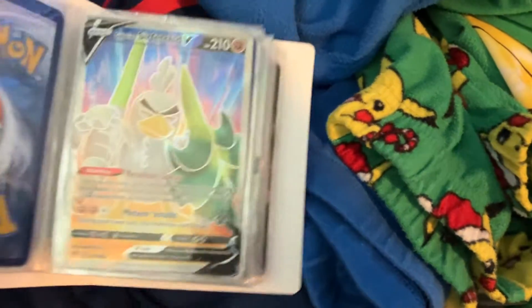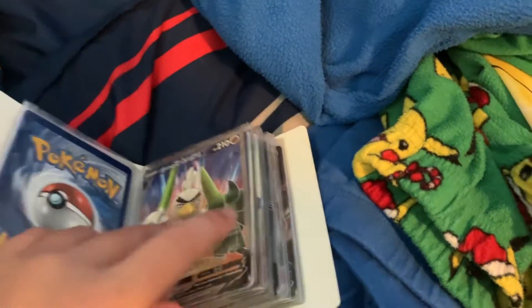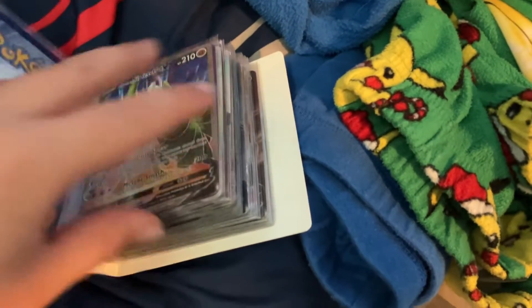I got Snorlax GX. I got this guy that's actually a Shadow Card — I thought he was a Rainbow Rare, but he's actually a Shadow Card.